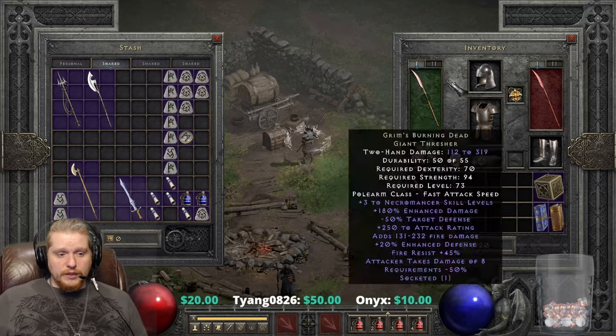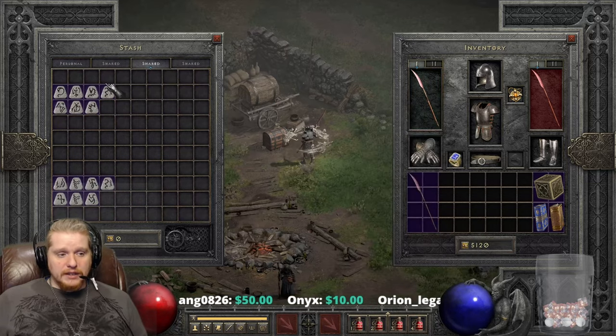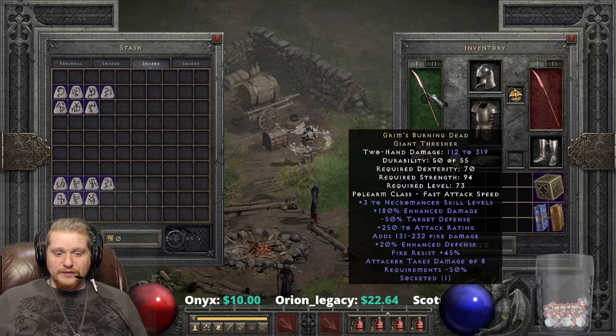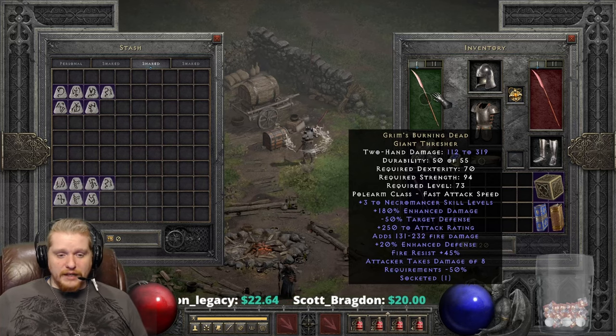You could always put an Eth rune in there to make it negative 75% defense, so you'd have a rather large negative defense and could just make sure you're hitting your targets. I feel like a Shael Rune would ultimately be better just so that you could attack faster.